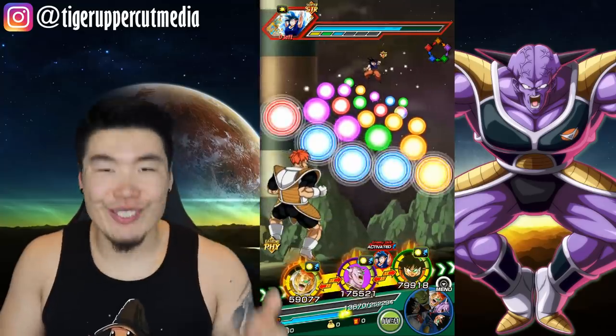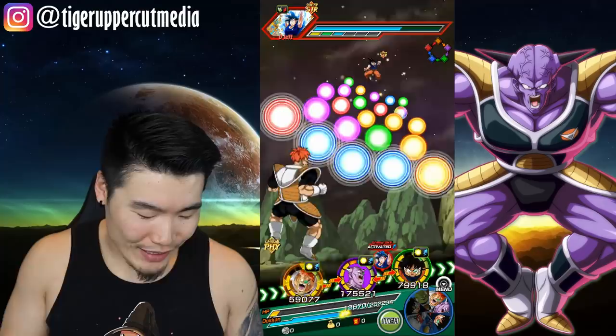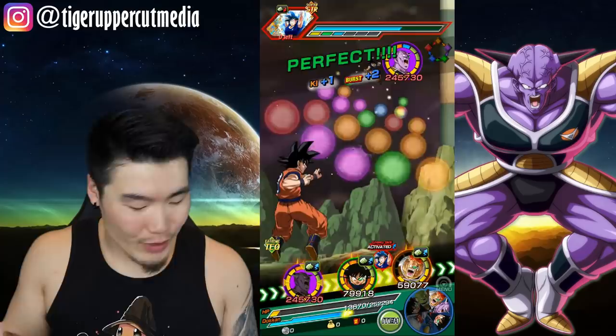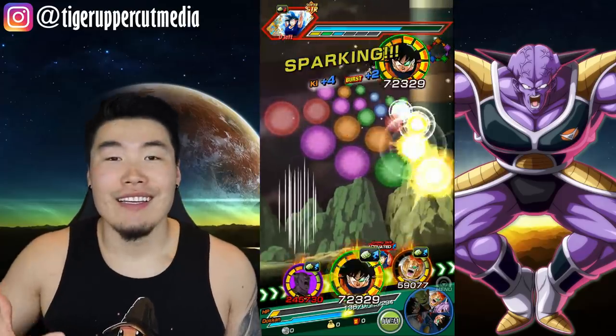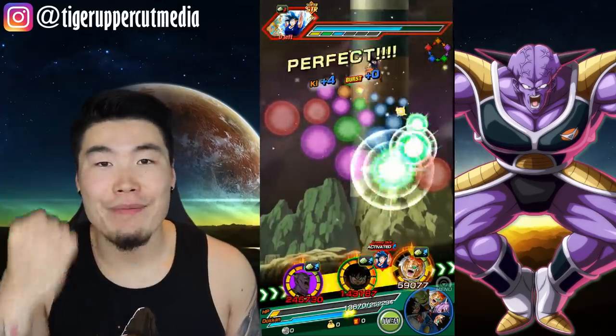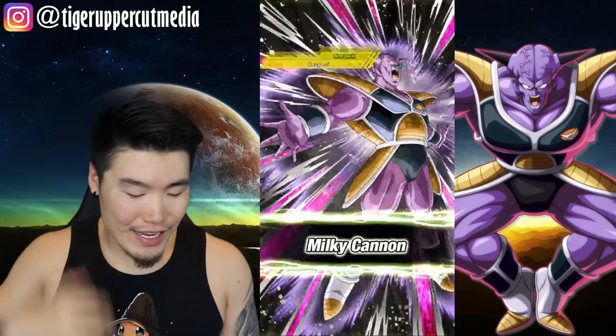We got the stun off too! Guldo coming in clutch — we didn't even need the Baba items. Now I'm regretting not bringing any extra healing. But we can't do anything about that, we can't go back. We made our choice, we laid our bed and we're gonna sleep in it now. Let's just hope it works out.